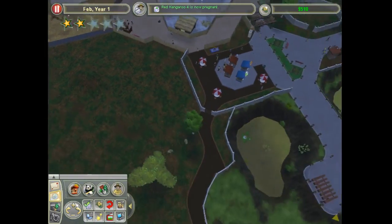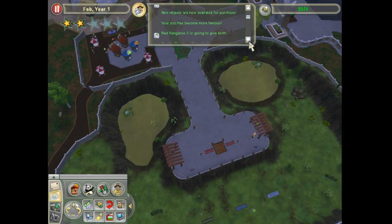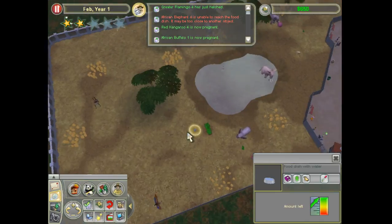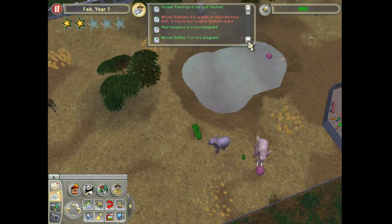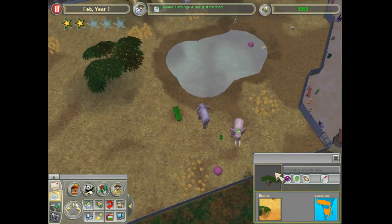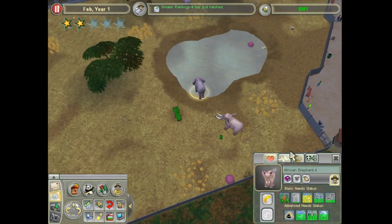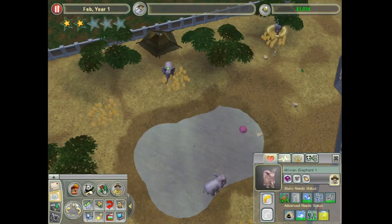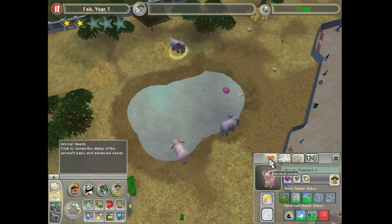Kangaroos are all getting pregnant at the same time, so we're going to have a huge kangaroo family. A lot just happened — kangaroo gave birth, water buffalo — or African buffalo — pregnant, earth three gave birth, made an egg. Playing with the pursuit ball — it's starting to be taken care of. Yes, good. They are bringing themselves down, playing with the pursuit ball I believe. You're actually going to pee. Gonna have a drink of water.